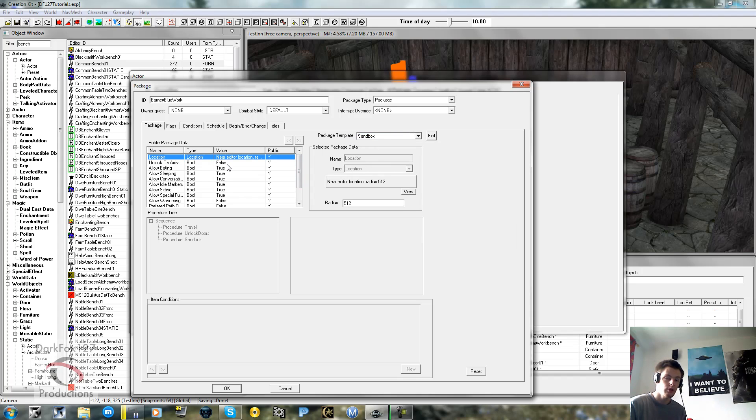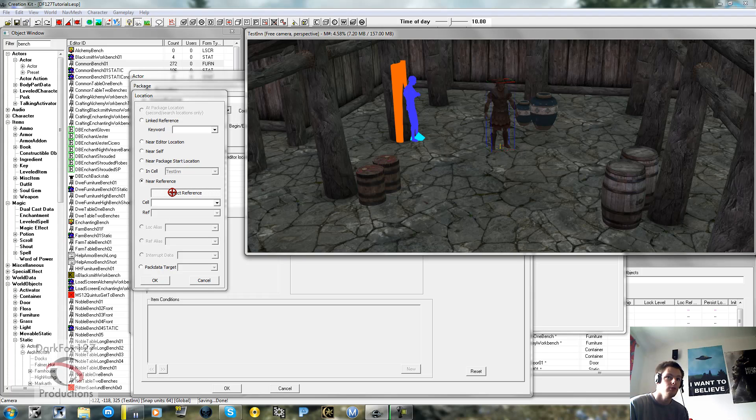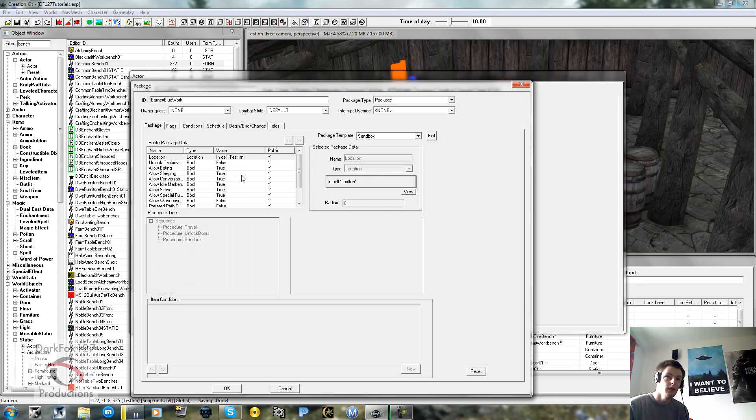We're going to click sandbox - this is the general one that says use anything within the specified radius of where they are or where is specified. Near editor location is obviously where you've put them. You can say In Cell and select the cell. If you need to specify somewhere in an exterior cell in a specific area, you could put down an X marker heading and select Near Reference, pointing to that X marker heading - the character would wander within that radius. For now we're just going to say In Cell.